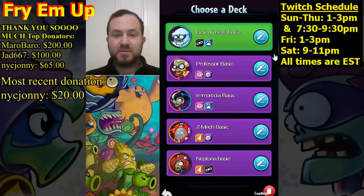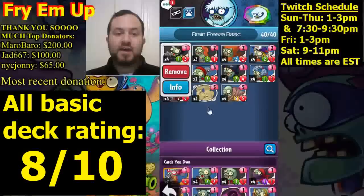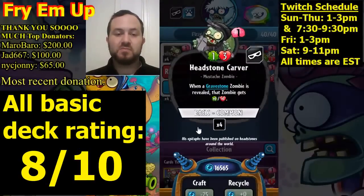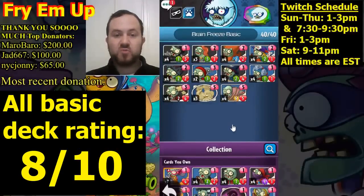Here is Brain Freeze — he is a sneaky zombie, so we are going to be doing a gravestone deck. This is actually a really great deck. You're starting off with Headstone Carver. I'm going to explain the gravestones first and then the rest of the deck. Headstone Carver is good stats for a one-drop — a one-three — and whenever you play another gravestone zombie, as long as Headstone Carver is still alive, that zombie will get plus one, plus one. You really want Headstone Carver in your starting hand.